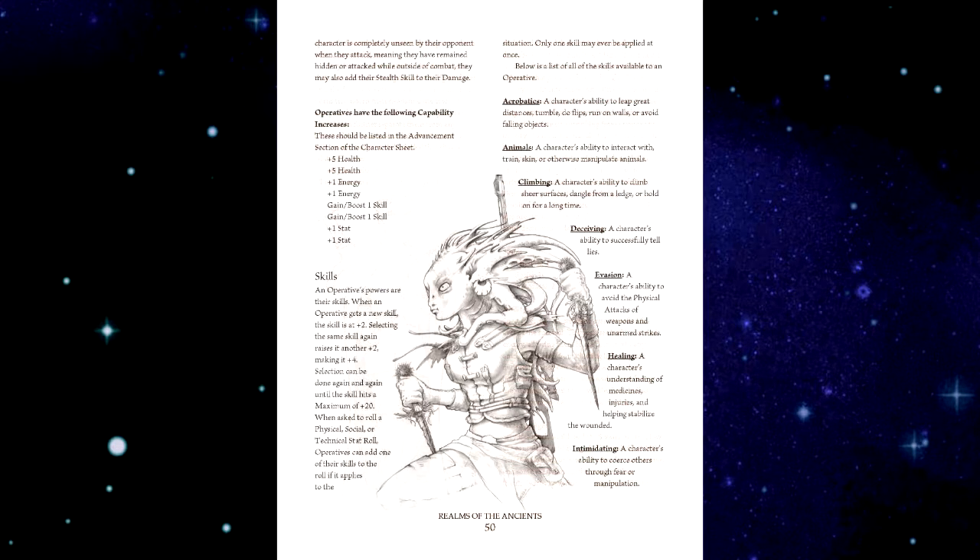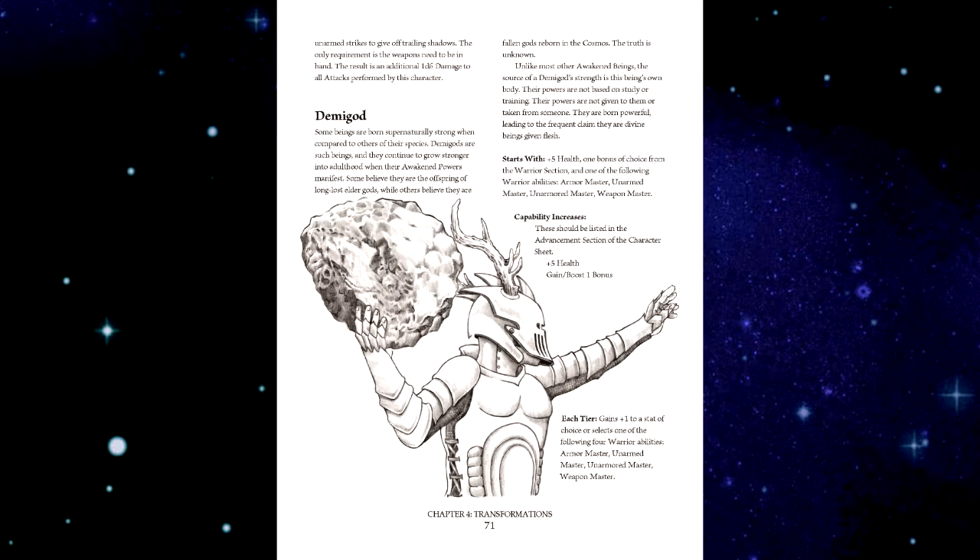In the long video we also made a warrior, so this time we'll make an operative. The previous transformation was an ancient, to show how magic worked in the system, so this time we'll do something a little simpler and make a demigod. For a backstory, we'll say this character is a defector from the Empire who's made a living hopping from ship to ship working on engineering.